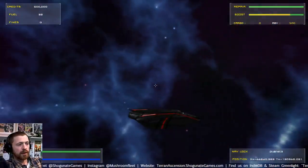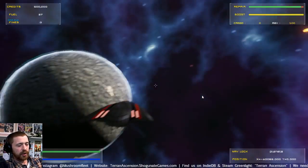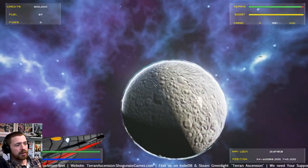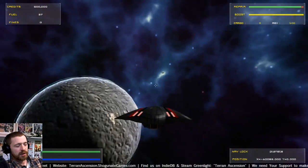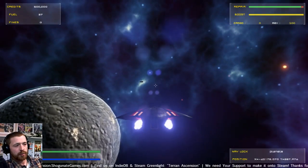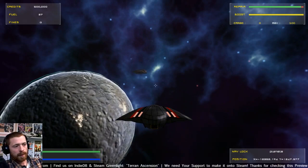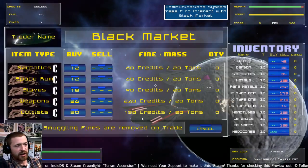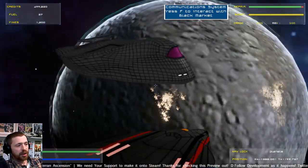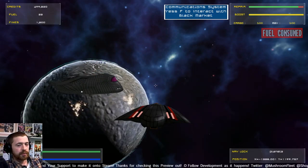From here I may as well go straight to show you the black market trade system. Whenever you're in space you can open up the inventory and it'll show you what the prices are for each item and whether they're available. The black market trader is in the middle of the folding map on every level or every planetary orbit. I'm going to fill up on weapons — prices are set by the planet, so if I go to earth that has the highest price. Off we go.